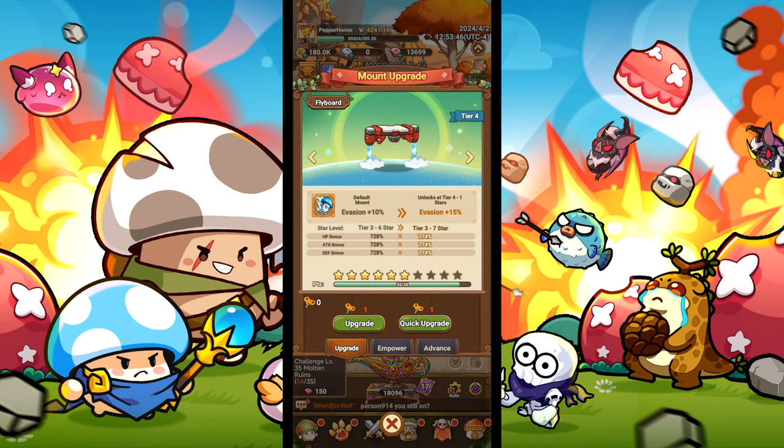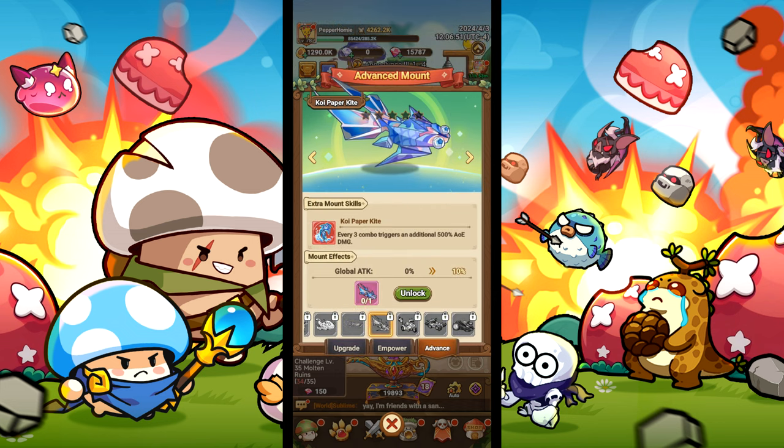For the mount, level this up as high as possible, but if you have the koi paper kite, use that for 500% damage every three combos.